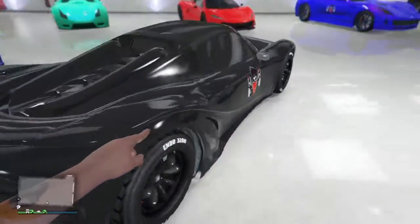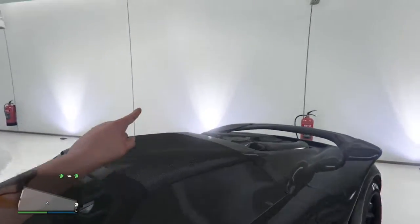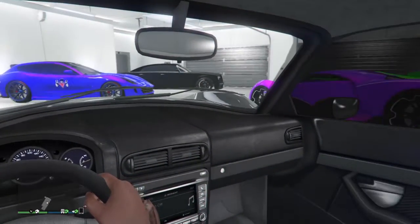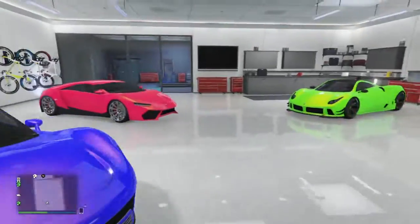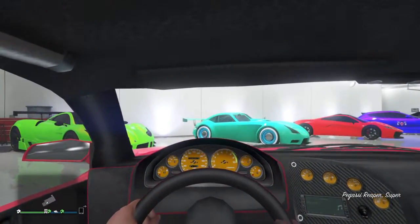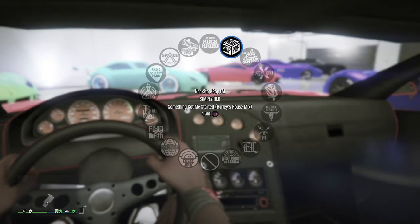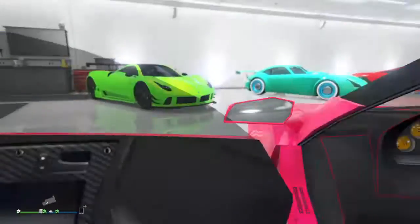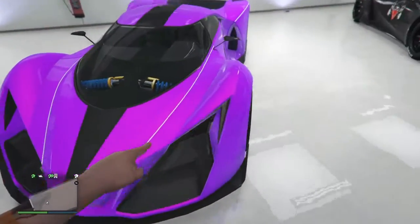If you guys want to be friends or join me one of these days, you can. Fast boy, of course — here we go, fast boy. I'll get in so you guys can see how fast it can go. Yeah, there's the Pfister for you guys. It can go a whopping 200 miles per hour. Now we're going to my Grotti X80 Proto — I like it.